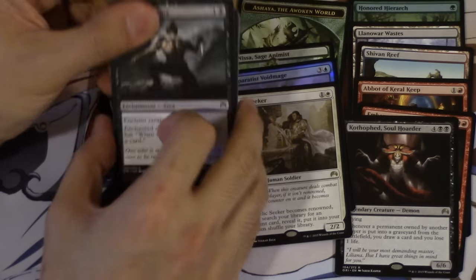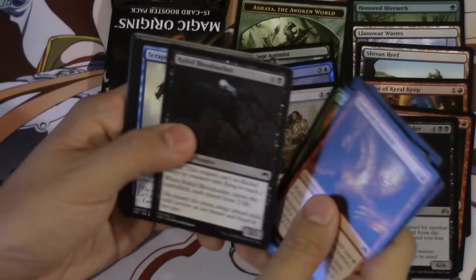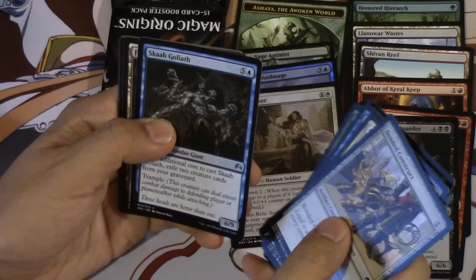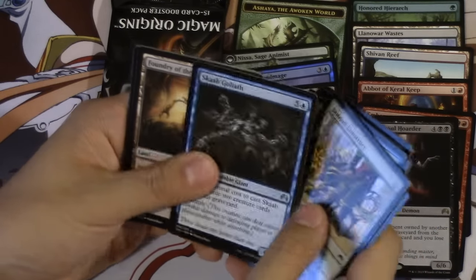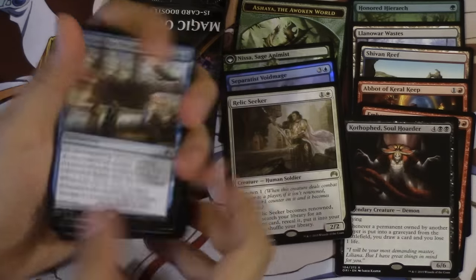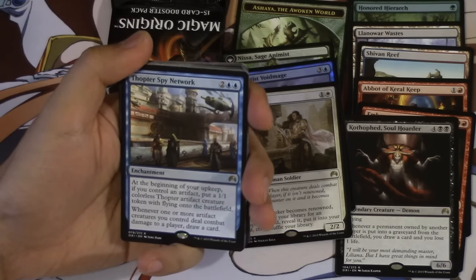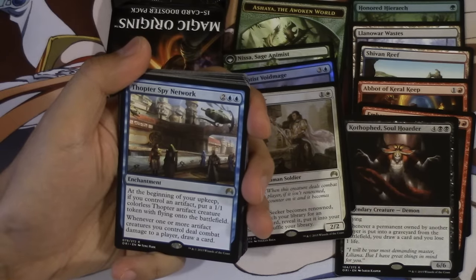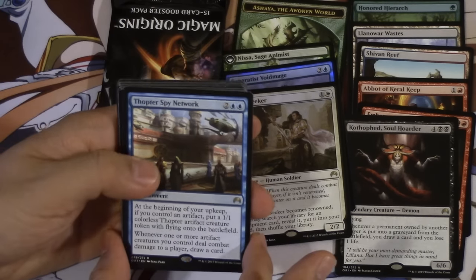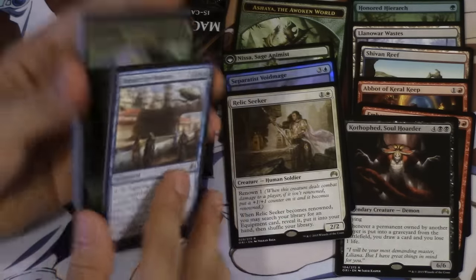We only got one Mythic, but it's the most expensive Mythic in the set. These packs do feel different — there's something different about these packs, I can't explain it, I open a ton of packs. This card is very strange — at the beginning of your upkeep, you put a 1/1 colorless Thopter artifact creature with flying onto the battlefield. Whenever one or more creatures you control deal combat damage — this card is actually very very good, like insanely good. It's like Bitterblossom with Coastal Piracy as one card.